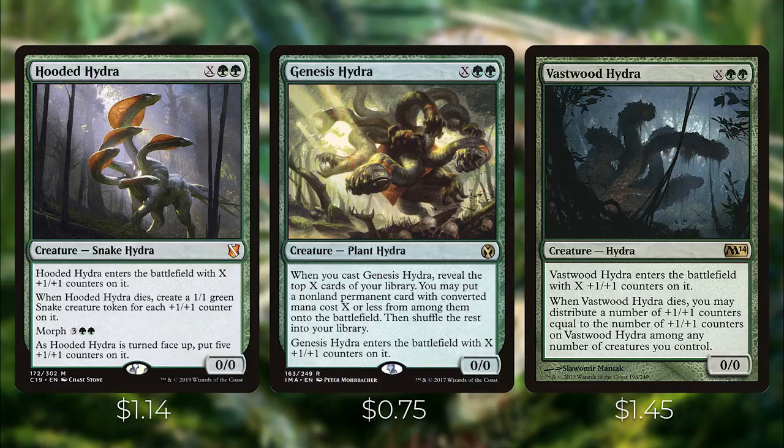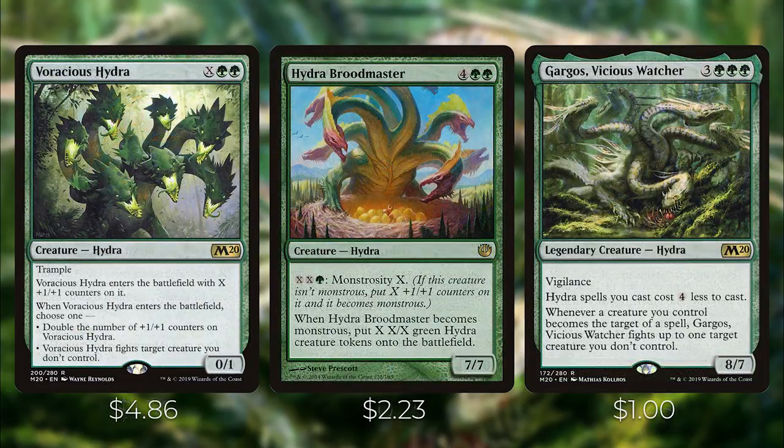Genesis Hydra lets you reveal the top X cards of your library when you cast it and put a non-land permanent with converted mana cost X or less from among them onto the battlefield. Vastwood Hydra, whenever it dies, lets you distribute +1/+1 counters equal to the number of counters on it among any number of creatures you control. Voracious Hydra, when it enters the battlefield, can double its +1/+1 counters or fight target creature you don't control. Hydra Broodmaster doesn't have X in its mana cost but has Monstrosity X — pay XXG, put X +1/+1 counters on it and create X 3/3 green hydra creature tokens when it becomes monstrous.